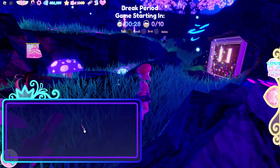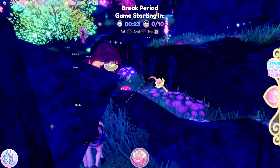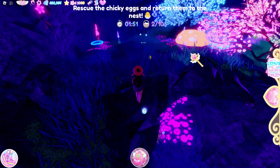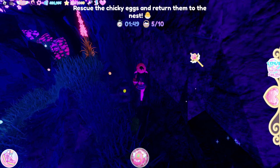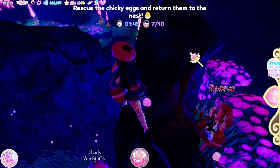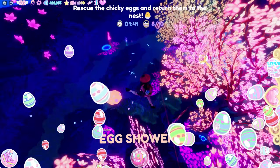Once you get teleported, you can read the tutorial right here, or just start picking up the eggs. You can do that by simply stepping on them. To get the badge, you will need 50 eggs. I recommend you play in public servers since more eggs will spawn when there are a lot of people in the server.